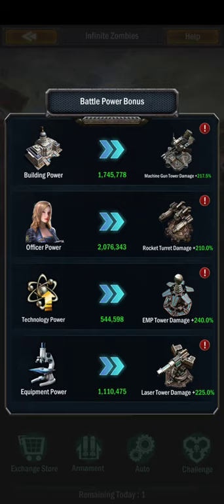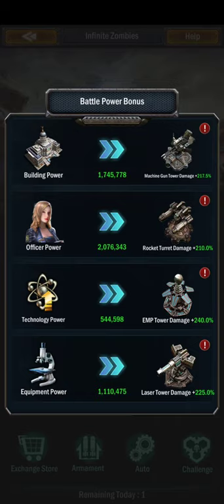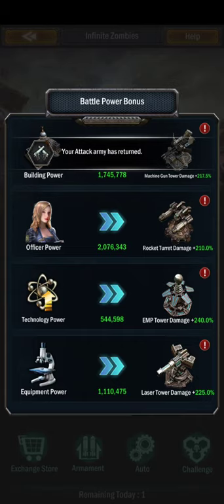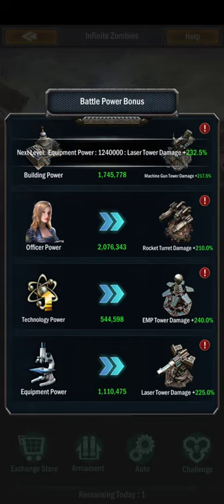Officer powers are based on how strong you make your officers. Technology power — which mine is maxed — is based on your research and your extensions.